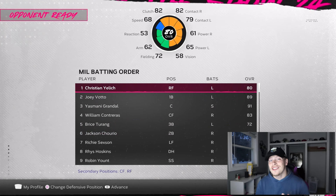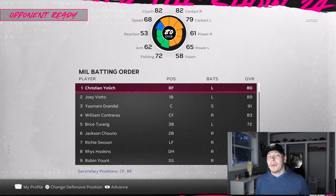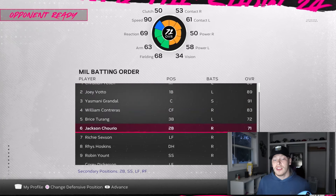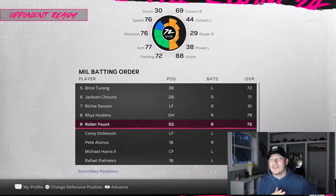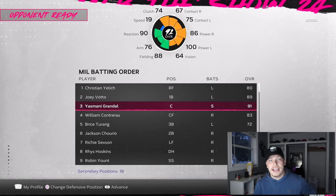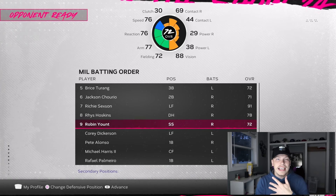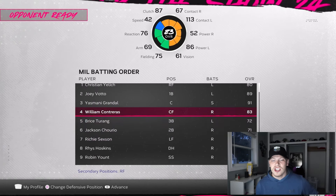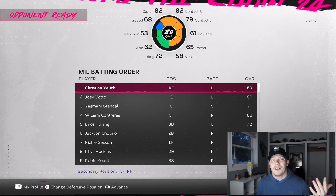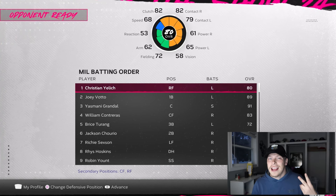We have Christian Yelich leading off because in order for XP to count for a player, you have to have nine batters bat for you — you have to go through the entire lineup at least once. I think it counts the opposition too. But if Yelich is leading off, the XP won't count until you go all the way through to the ninth batter. And if the ninth batter gets on base, Yelich gets another at bat — so you can get two at bats with him every single game.